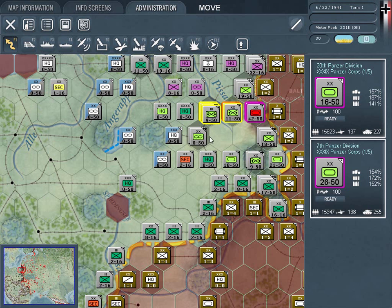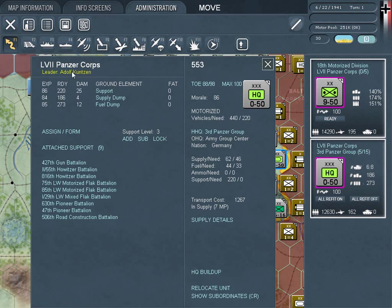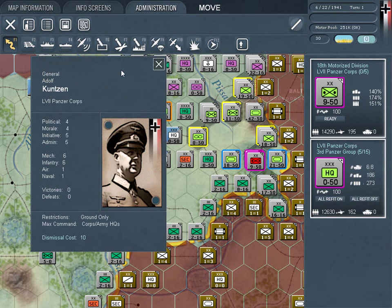Leaders are critical for the performance of the forces in War in the East. Leader victories and defeats are tracked, leading to promotion or dismissal. Players can also expend some of their precious admin points to replace leaders.